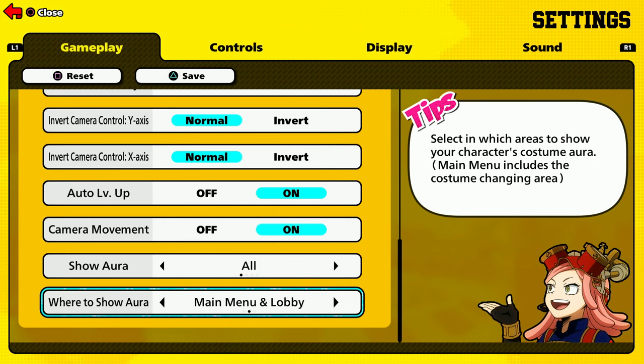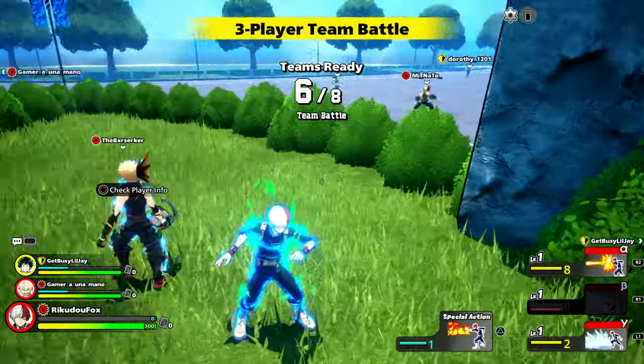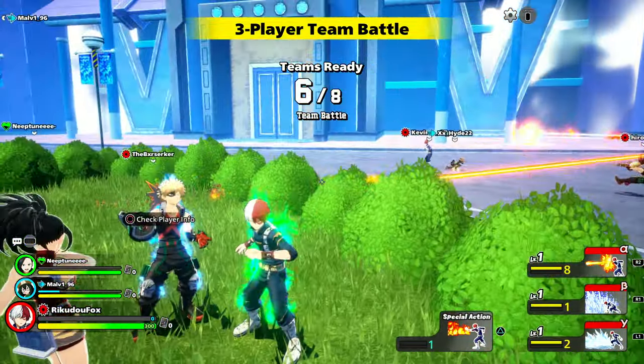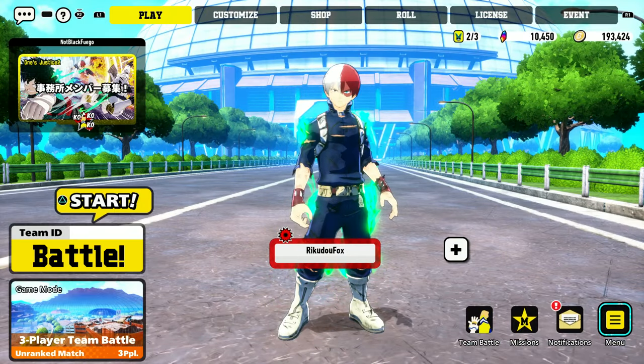Once you have it set to 'All,' you will even see the aura in battle. I've seen a few other players with this aura and it's just pretty dang cool. I'm not sure if you always want it on because sometimes it can give you away — I'm not too sure how bright the aura is on the battlefield. But to me it's personally fine. That's how you unlock an aura for a specific outfit: roll a duplicate.